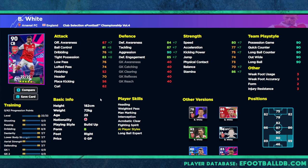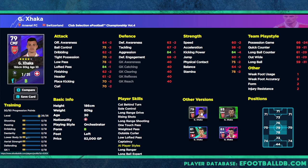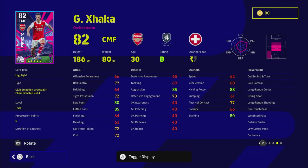His play style is 'build up' as a center back, so that's worth keeping in mind — the SACK is probably a better option when spinning for these packs. But I do like his card; he's got some very decent stats. We also have Jacka, who is down as an orchestrator CMF, which is a bit of a change from his other cards. We've had two anchorman versions of him, but his standard card is an orchestrator.